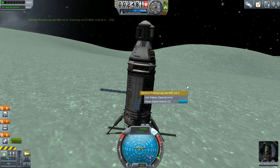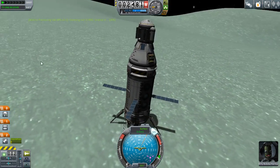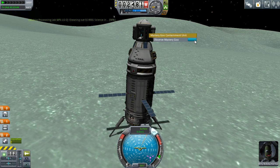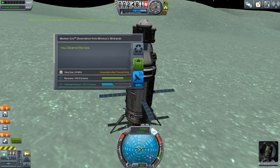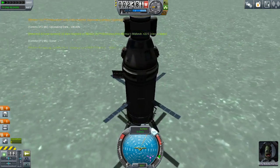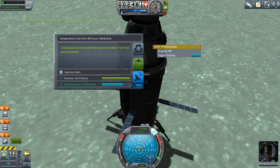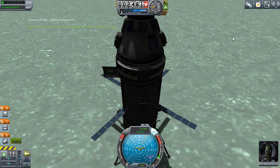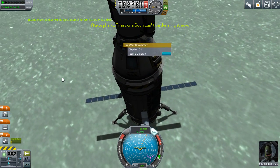Now we can clean experiments - I'd much rather have an actual Kermit scrubbing it with a cloth, but that's pretty cool. So that means we can do mystery goo as well. Science - whoa, it instantly did it! We can also do temperature - what temperature is it on Minmus? We can even science that. We're getting mad sciences out here - angry, upset, totally irrelevant sciences. There's no atmosphere to measure.